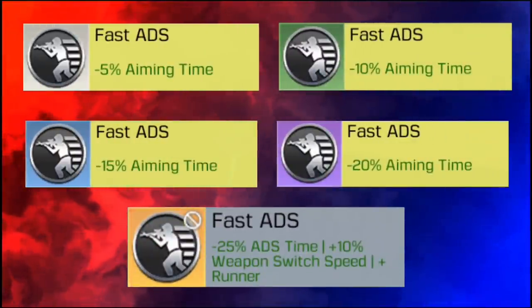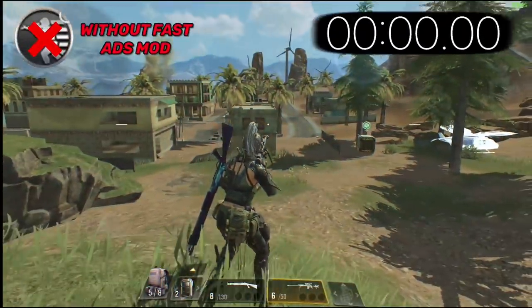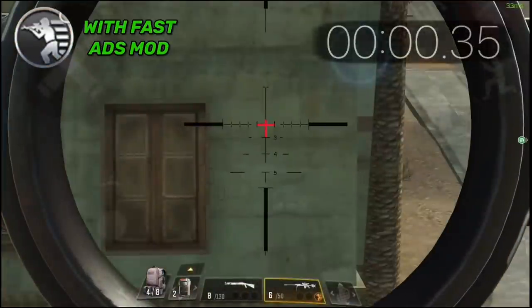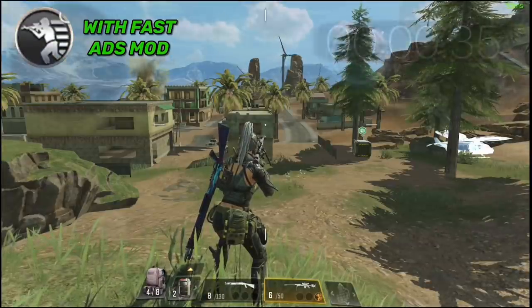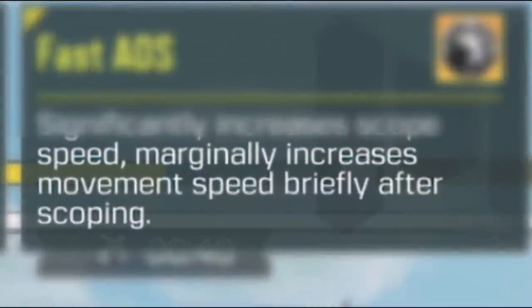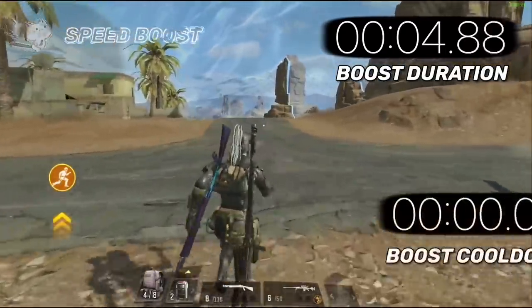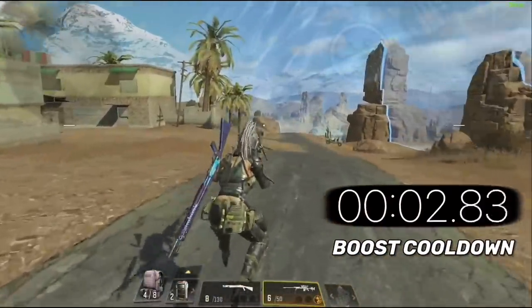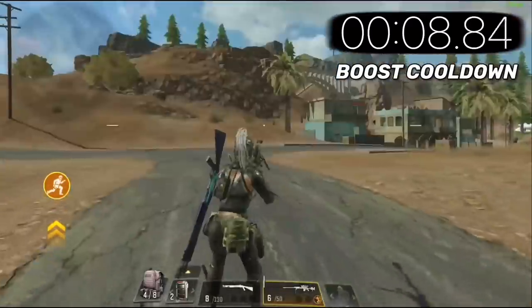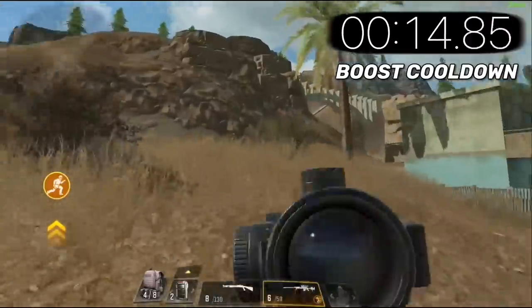Moving on to number six, we have the Fast ADS mod. This works on any gun and decreases aiming time. Using a legendary Fast ADS mod on the DLQ sniper rifle decreased the aim speed from 460 milliseconds to approximately 350 milliseconds. The legendary perk is the Runner mod ability from last season: it gives a temporary speed boost after opening your scope, lasting 5 seconds with a 15-second cooldown, allowing you to rush enemies, escape tough situations, and dodge bullets in gunfights.